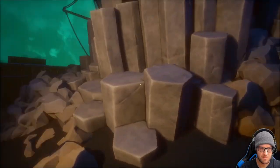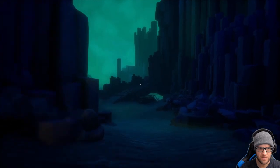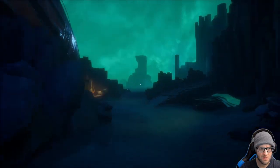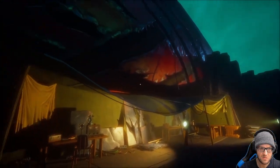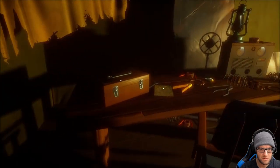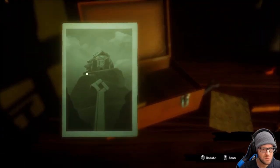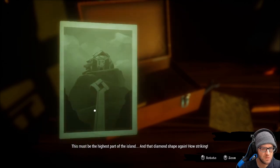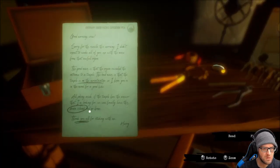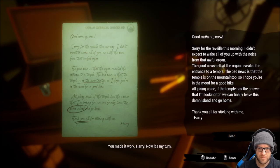This was the path I needed to go see and there was a railway. There's some stuff I didn't see, so maybe I'm missing some information. Some kind of improvised workshop. This must be the highest part of the island — diamond shape, and that diamond shape again. 'You made it work Harry, now it's my time. The organ revealed the entrance to a temple. The bad news is the temple is on the mountaintop, so I hope you're in the mood for a good hike.'